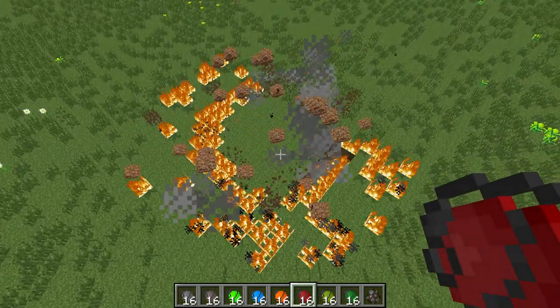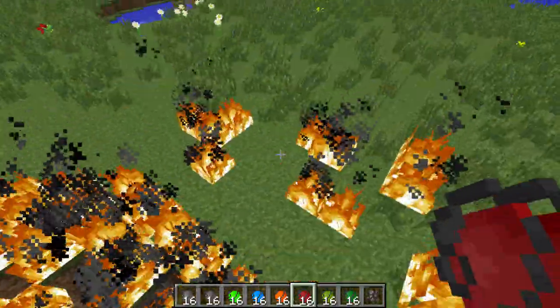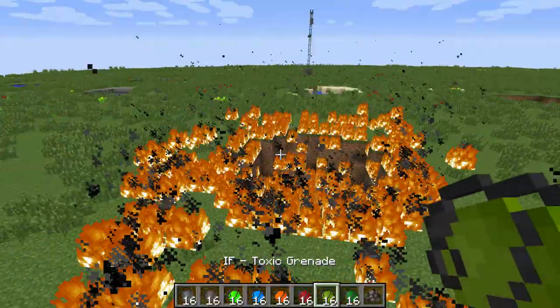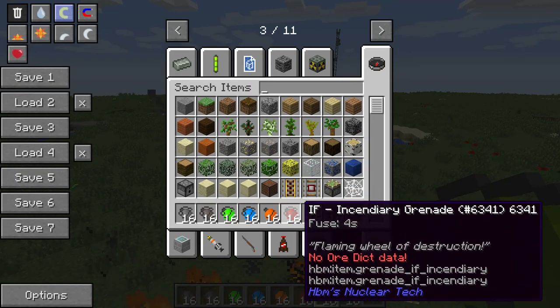This one's a fire grenade. Smoke — look at that. That's bad. You drop that in the wood house, game over. Next one is the flaming wheel of destruction.